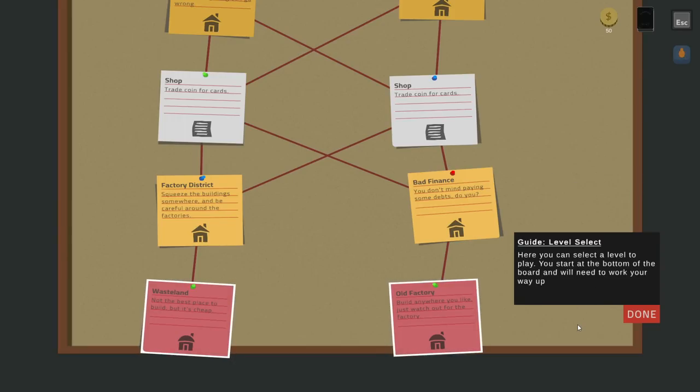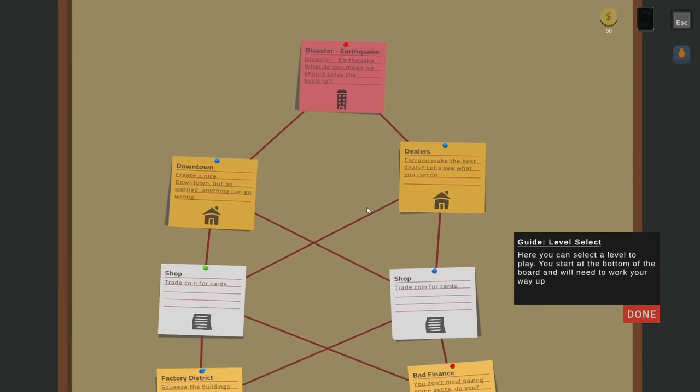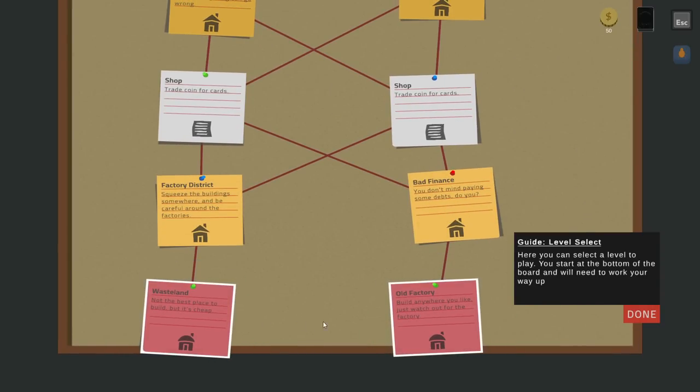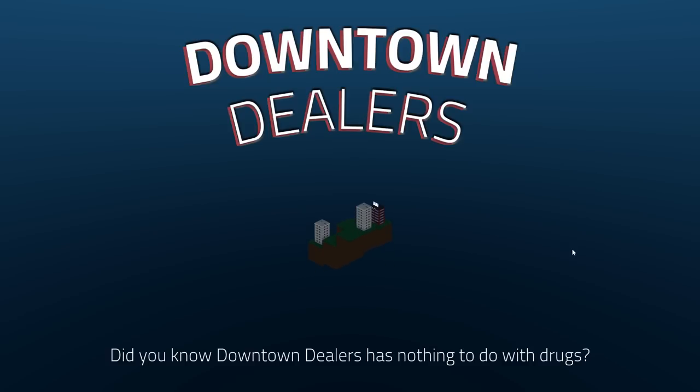Level select. Here you can select a level to play — you start at the bottom of the board and you'll need to work your way up. We've got Wasteland or Old Factory. Not the best place to build, but it's cheap. Build anywhere you like, but watch out for the factory. I'll go for the Wasteland.